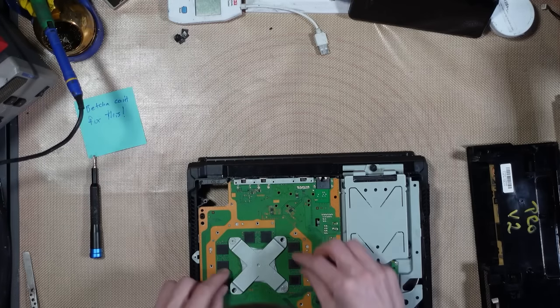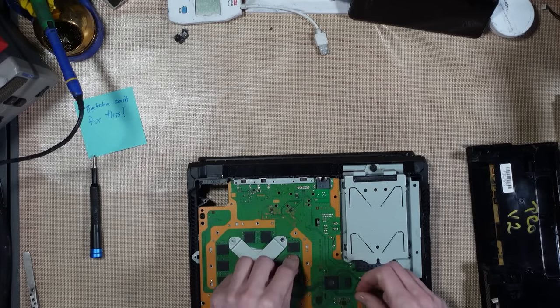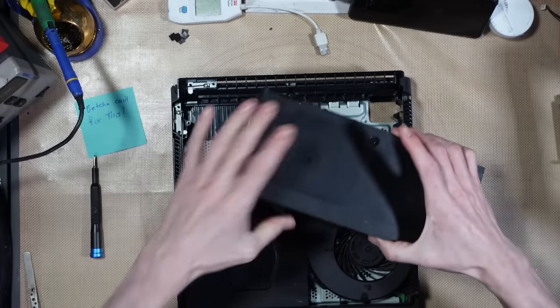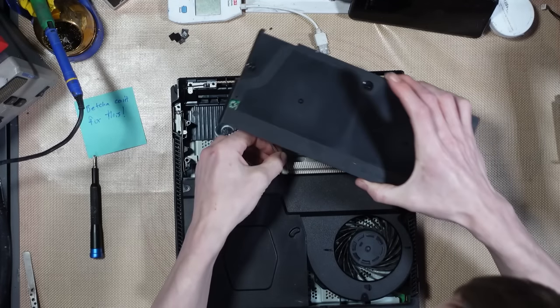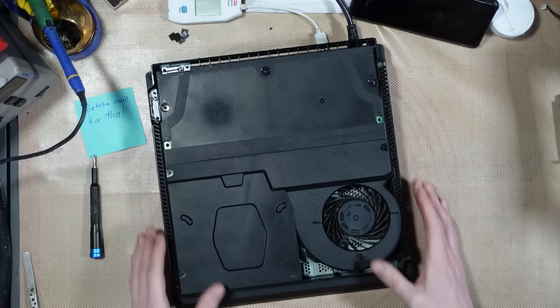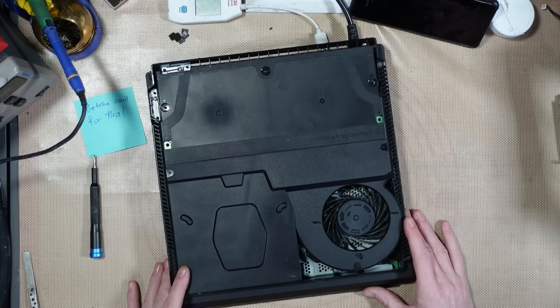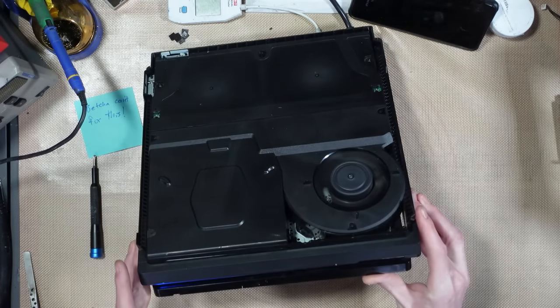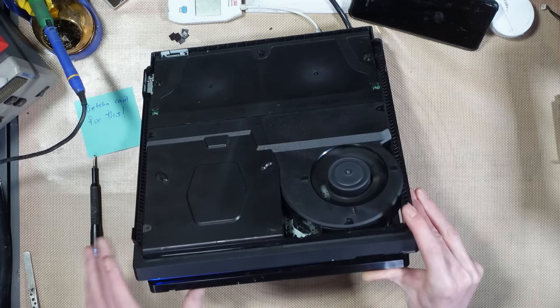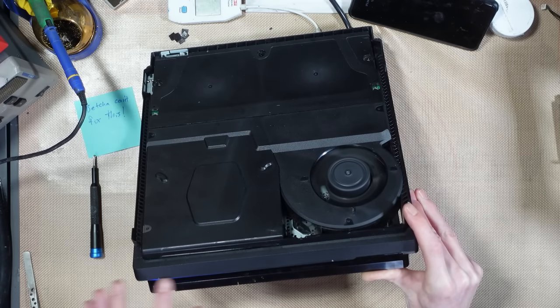I'll pop in the test power supply — this is a known good power supply. Moment of truth: what is happening with this console? We've got a fan spin — the console is turned on and it's going through what I call the initial system diagnostics. When the console first turns on, this blue light is essentially the console doing some self-tests, like a POST that you'd get on a PC.